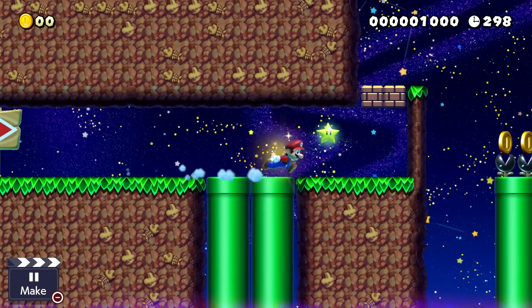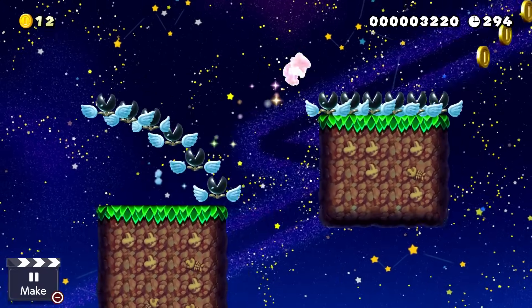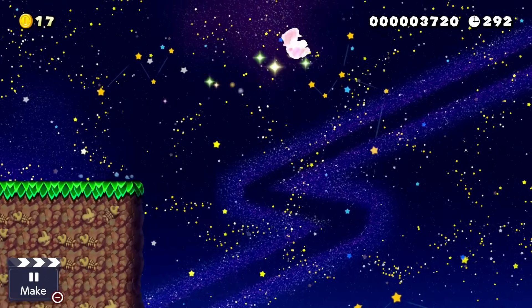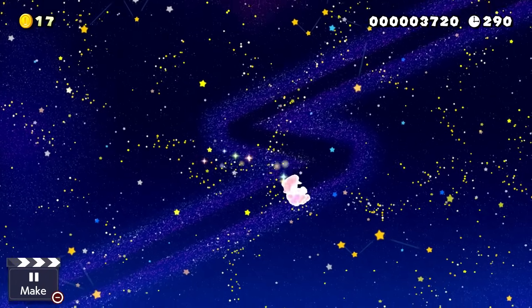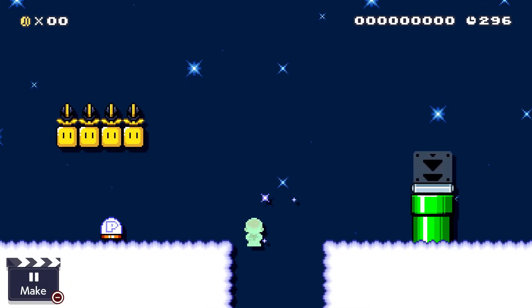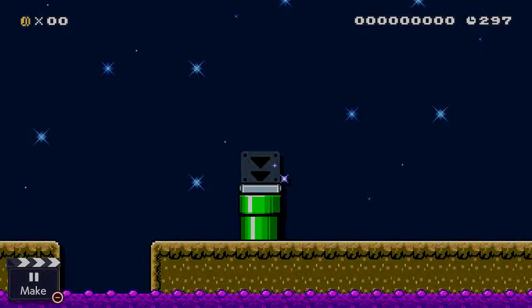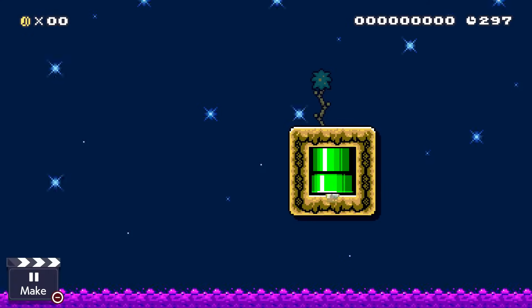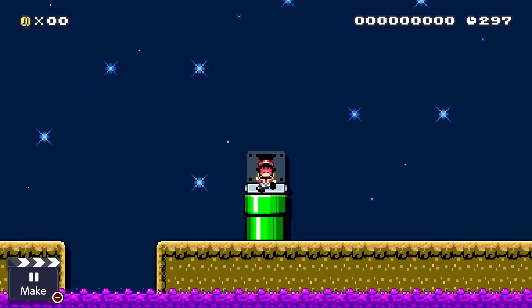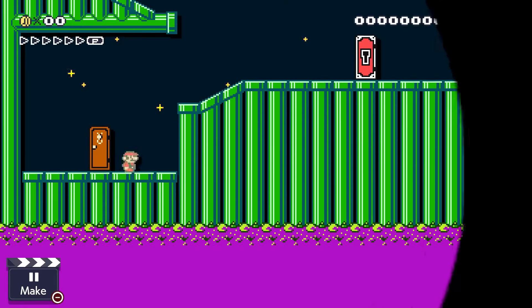For our final star tip, I want to discuss all the ways Mario can still die even in star form, in case you want a level where Mario is in star mode the whole time but you still want to challenge him. Mario can still be crushed, fall into the void, fall into lava, fall into poison, and be forced to die from a pipe exit and re-enter. You can even have a rising poison or lava section so the player has to run fast to survive.